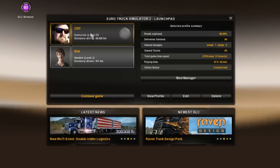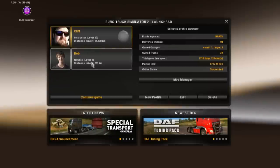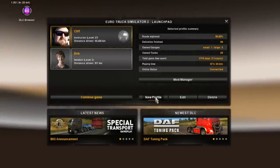So the Euro Truck Simulator setup video I did nearly a year ago - one of the most common requests I get on that video is to show my settings within the game, so that's the purpose of this video. I'm just going to go through my settings and show you how I've got it set up. My typical profile is this one called Cliff at the top. Settings are profile specific, so if you've got a couple of people playing with different saved games under their name, their settings will be unique to them.